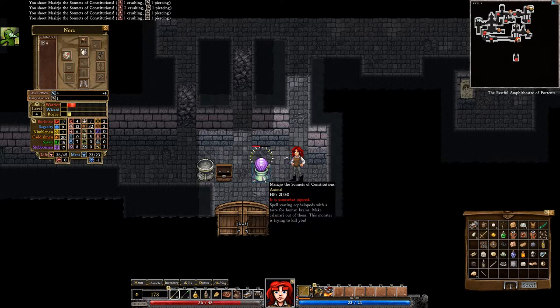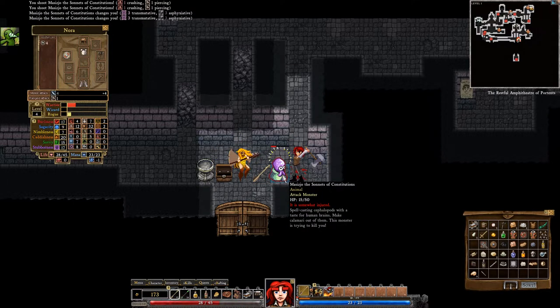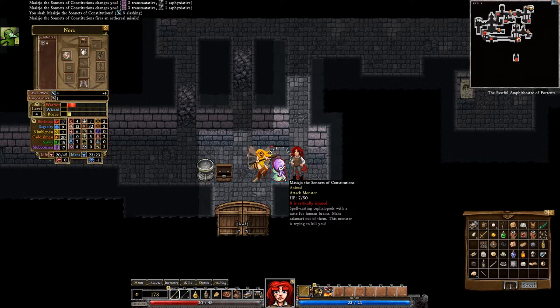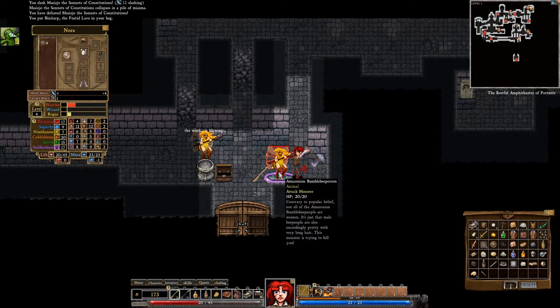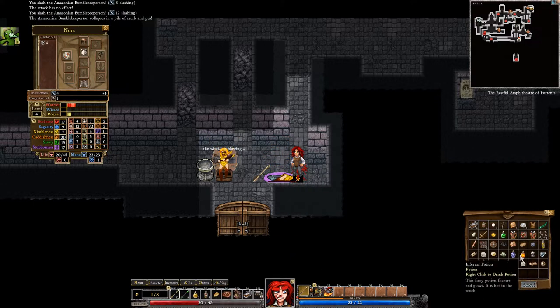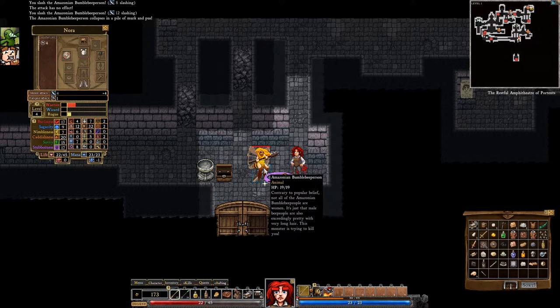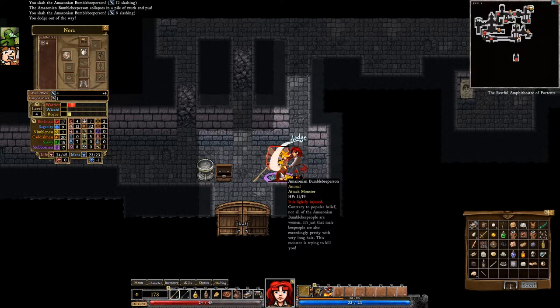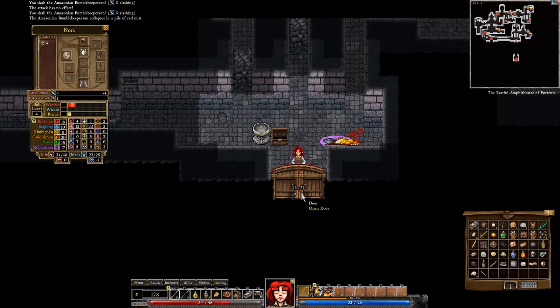Run! Run like the coward you are. Axe. He counter-attacked. And we block. Lava to regain health. Critical hit. Binitarp the Fetid Lava. Bubble person. Critical hit. Let's eat a cheese — what kind of cheese do we have? I got some bread. Let's eat this. You have not noticed my presence? I bet you have now. That went fairly well for us.